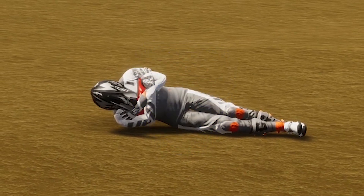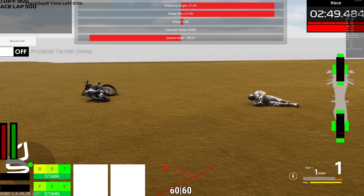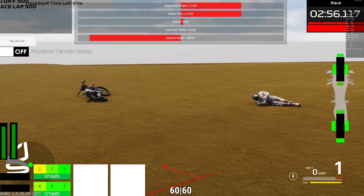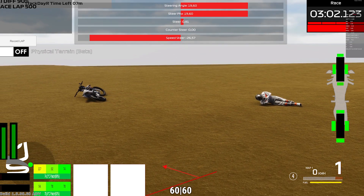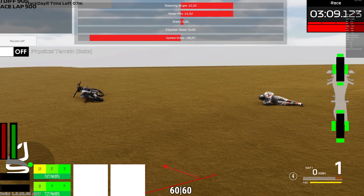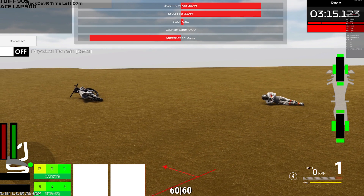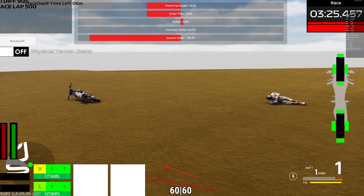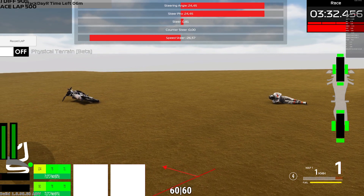Hello guys, welcome to today's video. I'm going to be talking about something really interesting that Gallo has just implemented with the latest build: the sand type of terrain and physics on the tires. I activated the dev build tools and I'm going to activate the physical terrain. This is just a very first implementation of the deep sand terrain, and Gianluca has made a specific track replicating Lommel — a very rough, very deep sand track.